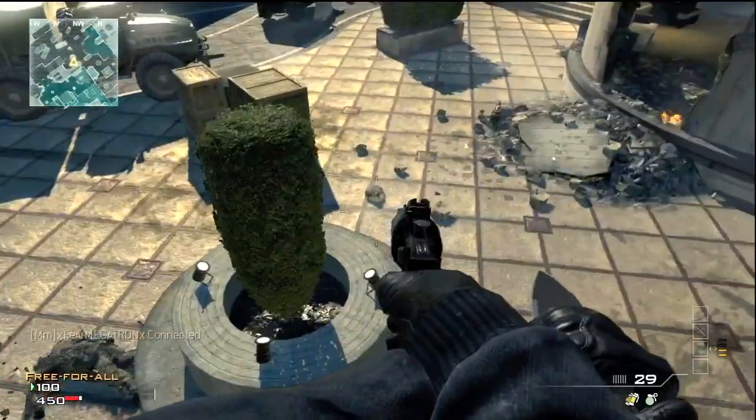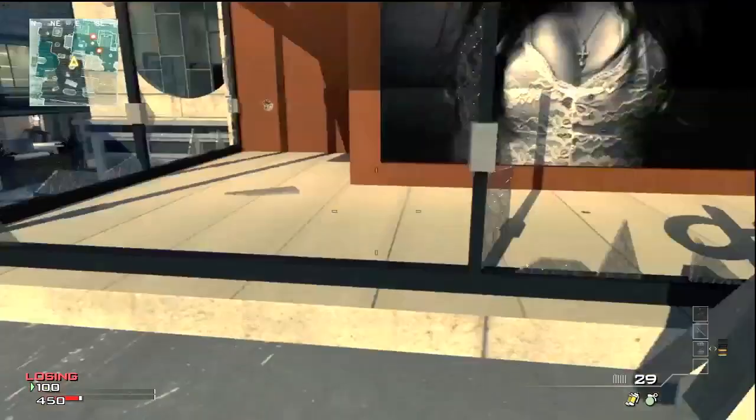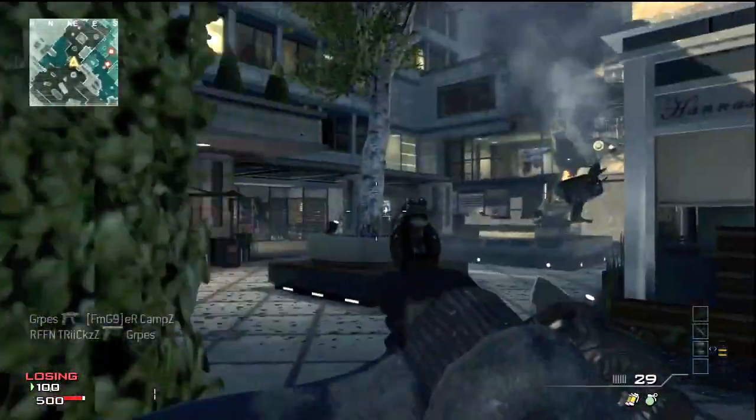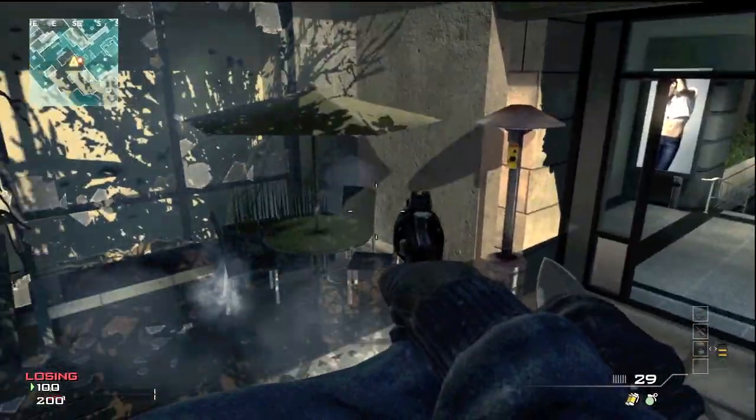This next spot is just the ledge area, really nothing too special. I kind of just want to show coverage of the map to show you guys where you can go and where you can't go. You can jump on top of that bush, but you can't get to this one right here, and the reason why is because it's probably an outlet to a lot more spots you could get to.